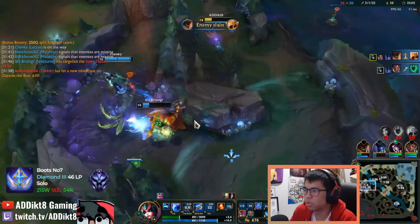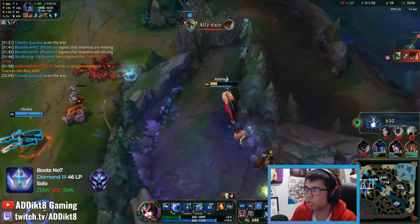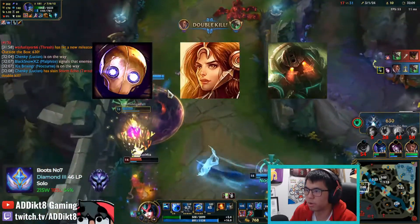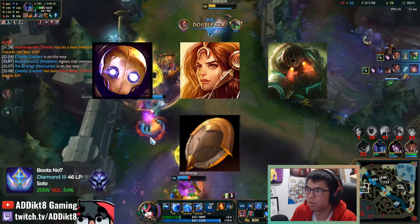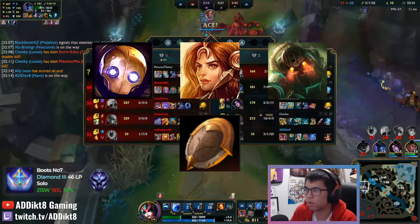Alternatively, if I'm in a difficult matchup where it is unlikely for me to harass due to the all-in threat of the enemy's support, such as Blitzcrank, Leona, or Nautilus, I will opt for a Relic Shield instead. It'll be a lot easier to stack my support item while positioning safely in lane.